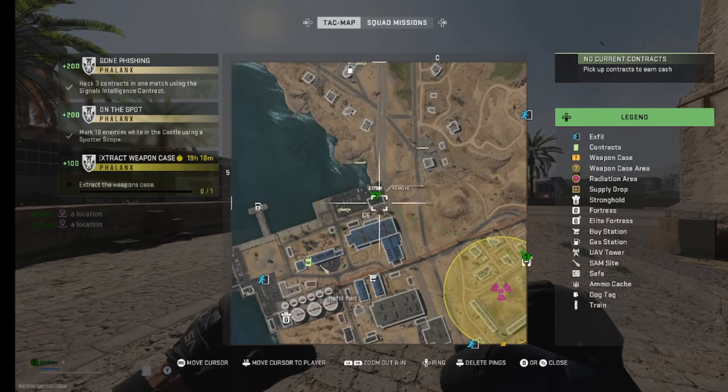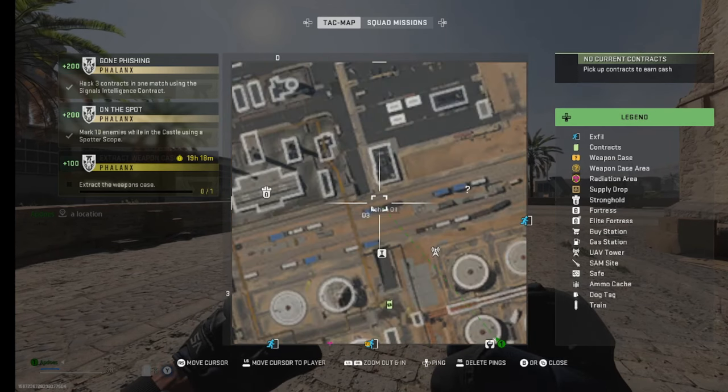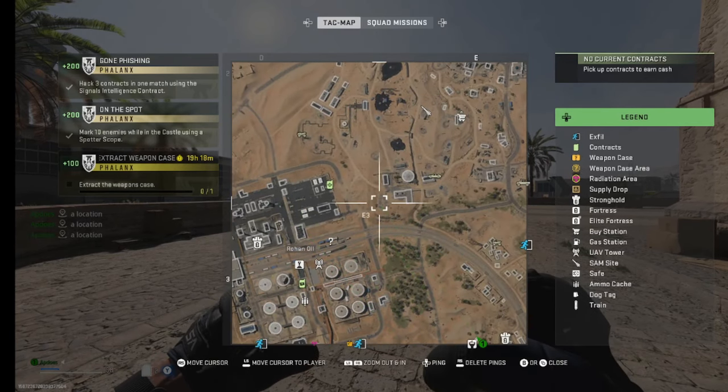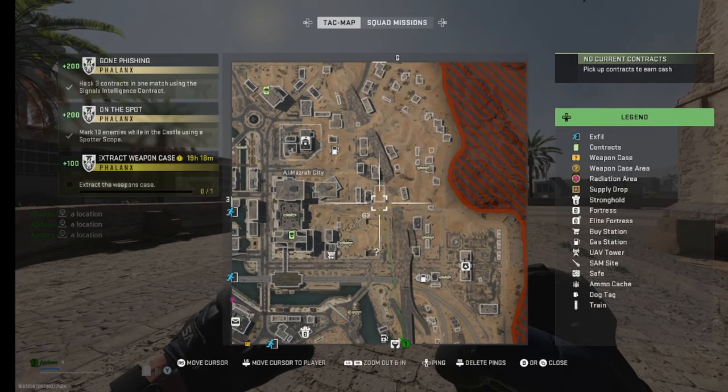Over at half-filled port, we have another one of these main buildings. Just any of these giant warehouses are a good place to check. Moving on to Rohan Oil, we have another server room and the stronghold beside it — that's another good area to check. Anywhere that has a lot of computers and a lot of floor spawns is where you want to go.